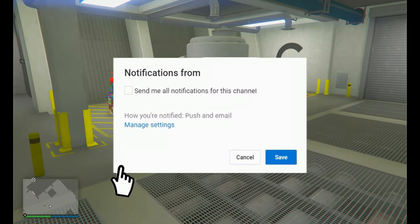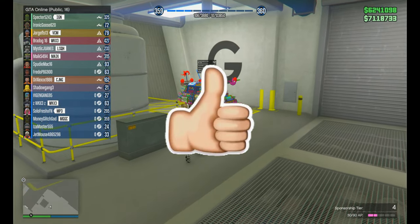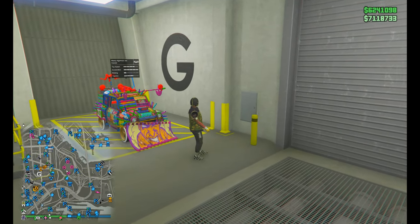Now there are two of them right next to each other, and here is the non-upgraded one — we need the Nightmare Issi. Pretty crazy, right?